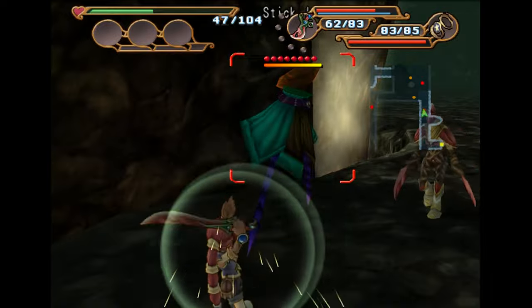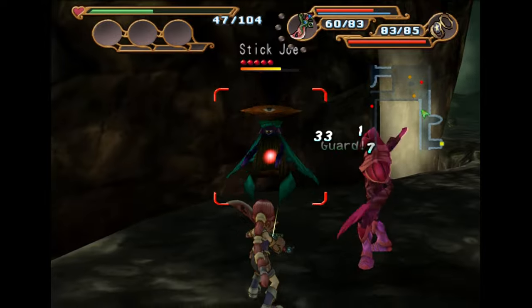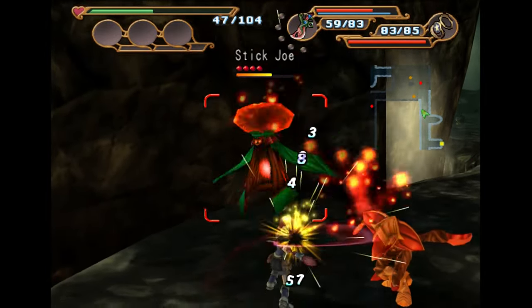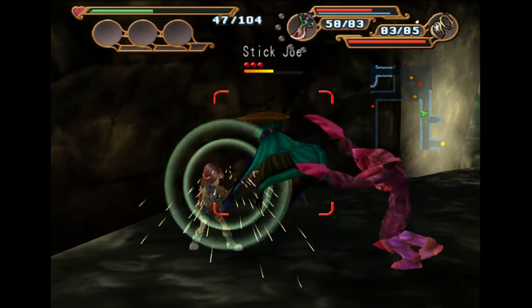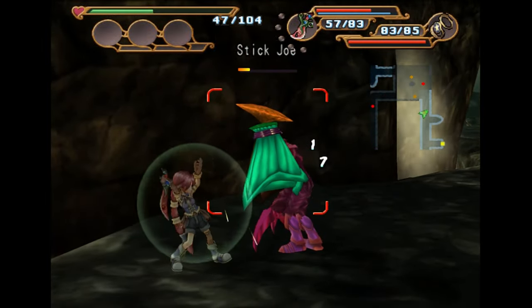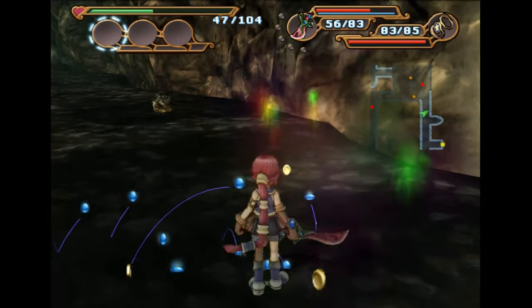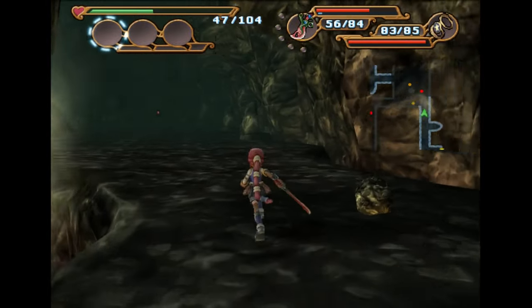If you put a coin onto your weapon and you don't like the buff that it gives you — or debuff for some of them — what you can do is use the same coin on it again, and you can then get rid of that buff. So if I used another Poison coin on my sword, it would then get rid of the poison effect that I have on it.